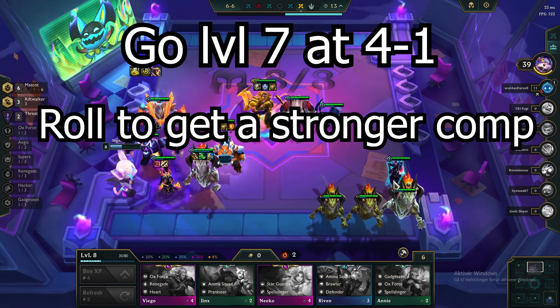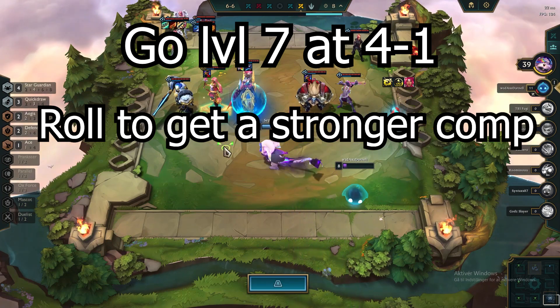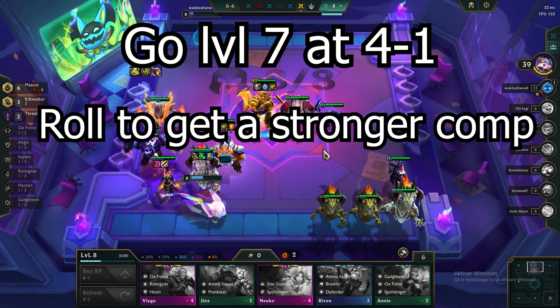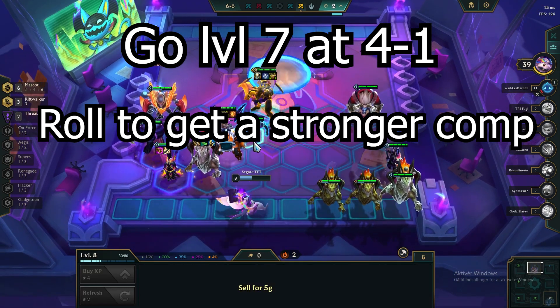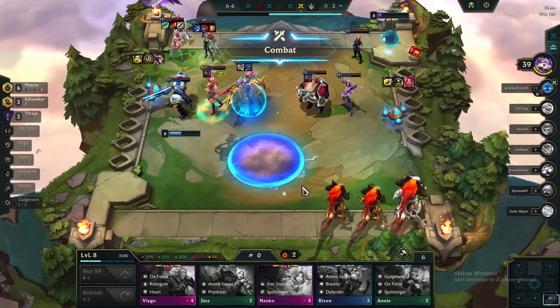At stage 4-1, go level 7 and roll down for at least one Aurelion Sol or Aatrox. If you are lucky enough to hit two of the same one, you can even try to make it a 2-star. After stabilizing at 4-1, save the rest of your gold and go for level 8.